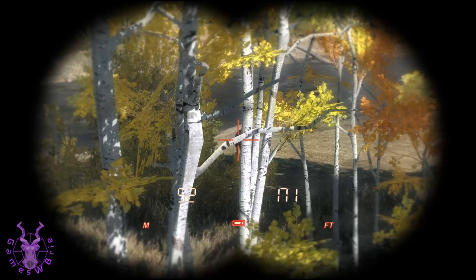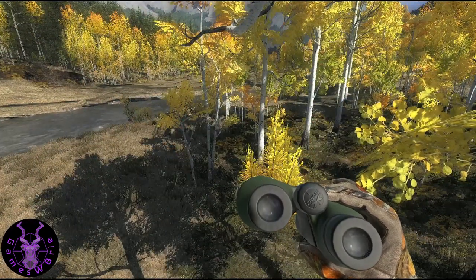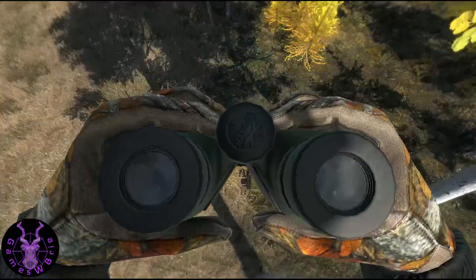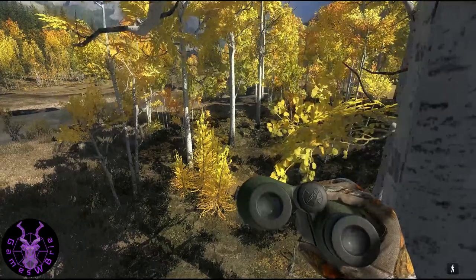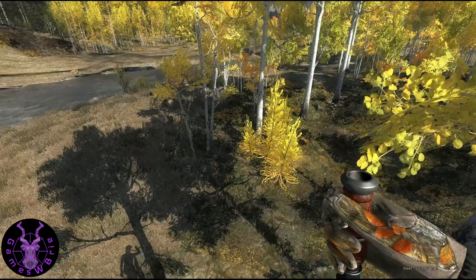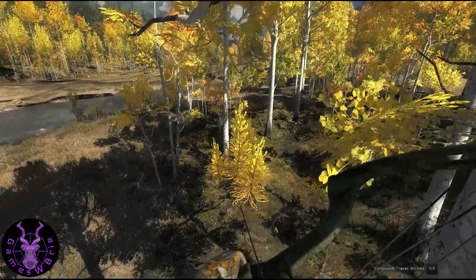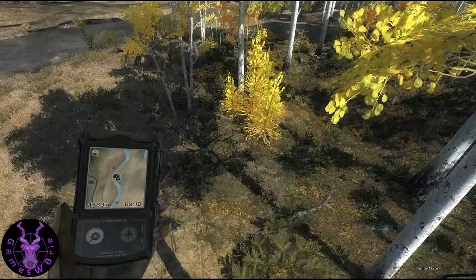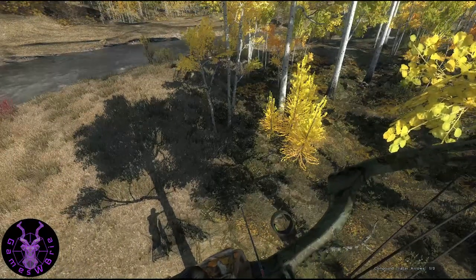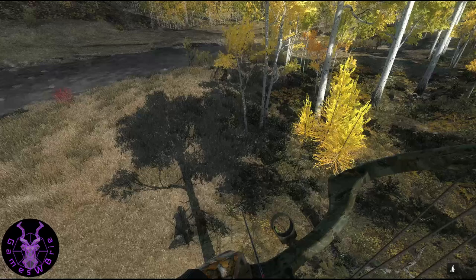It looks like our buck has just made it across the water. He's at 48 meters and getting closer. With the direction he's coming in, hopefully I'll be able to take a shot — not sure where would be ideal because I can't shoot downwards over here. I can't see him right now either; I need him to walk this way. I need him to not spook from my dog.